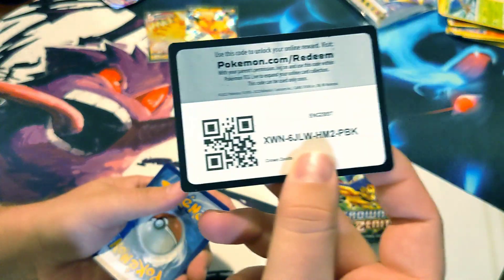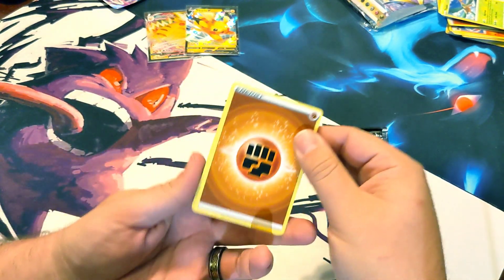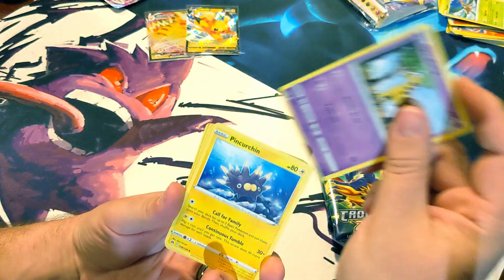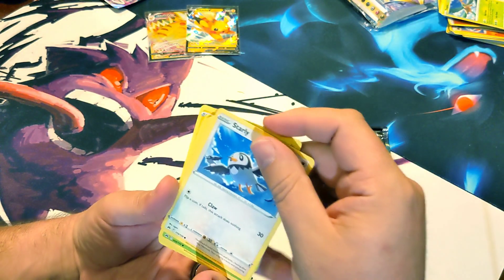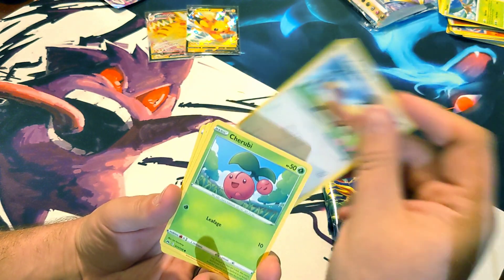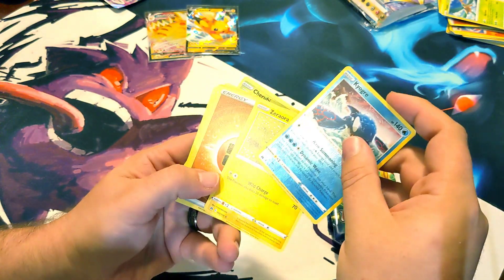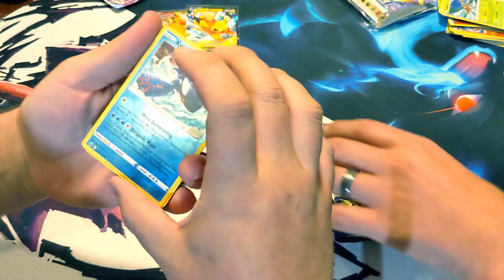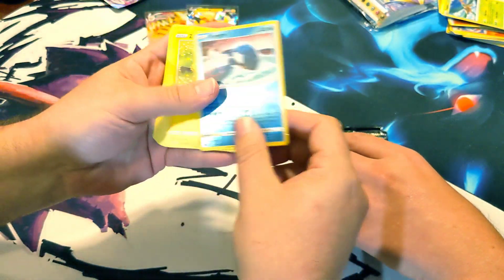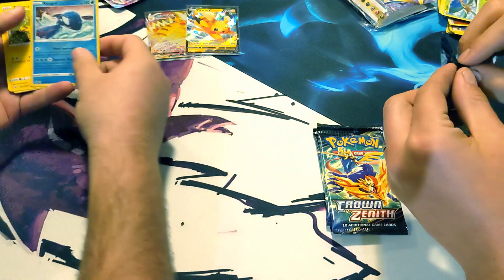Got our code card there for you guys. Fighting energy again - yeah, we're fighting for it, third time's the charm. Dingodoo, Girafarig, Pinurchin, Starly, Scyther, Pokeball, Yungoos, Cherubi, and Kyogre. Nice legendary! And then there's a rare in the back. Not too shabby to get that in the non-rare slot. There's a rare reverse. Crown Zenith - you can't go wrong. You always seem to pull something.